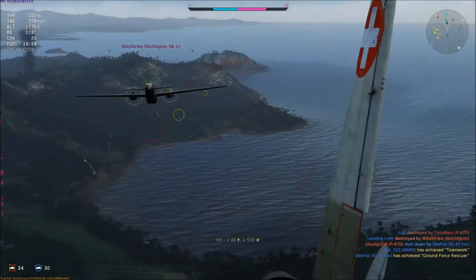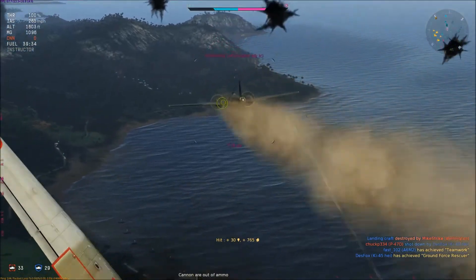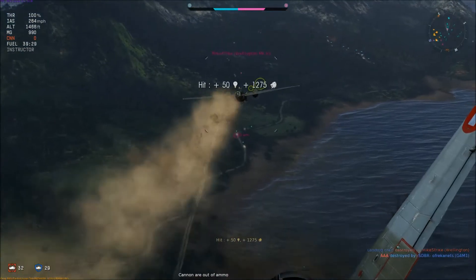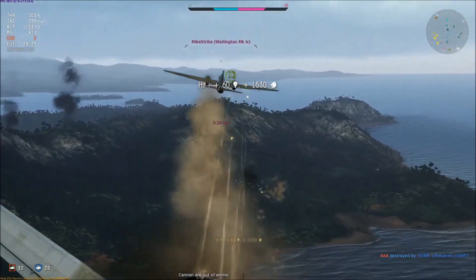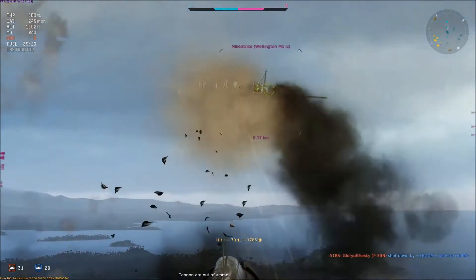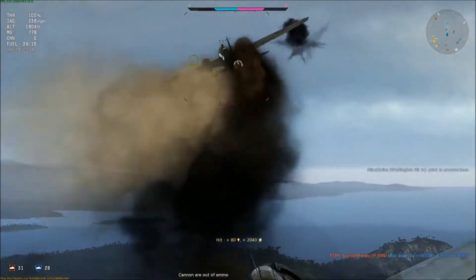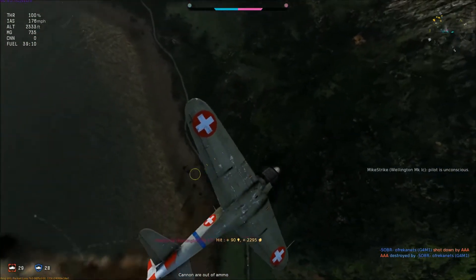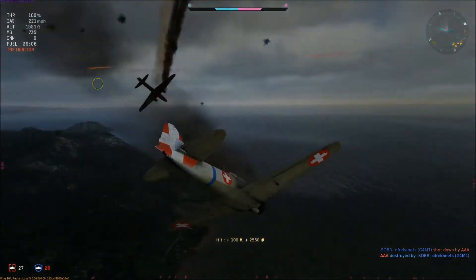I've took a hit now. I start using the cannon rounds then switch to machine guns. I do the right thing and start aiming for his engines, just trying to put him out. There we go - I've done a good job, I've messed him up. He's now in a flat spin. He's dead - my kill, or is it?